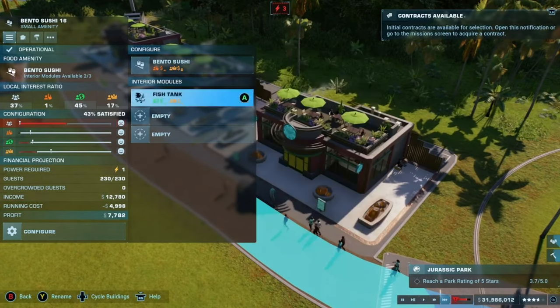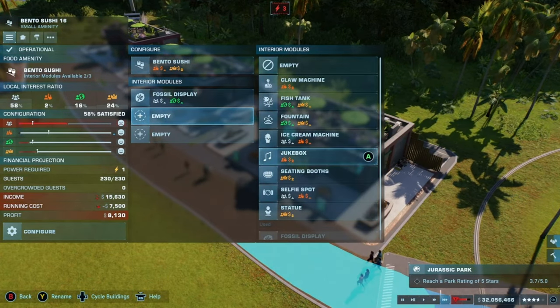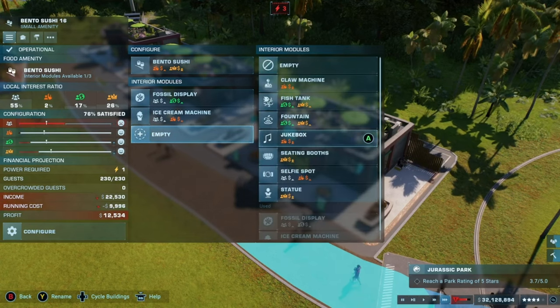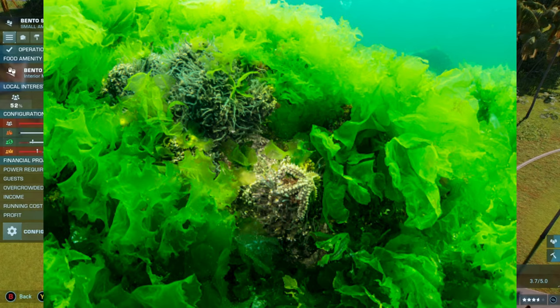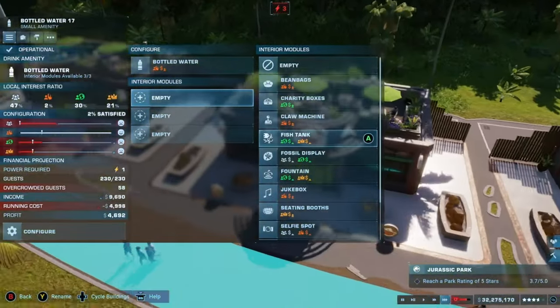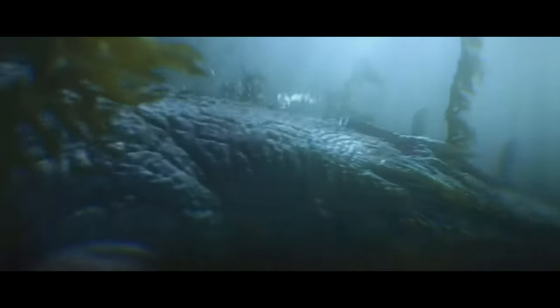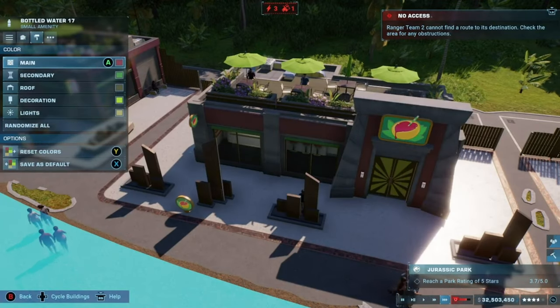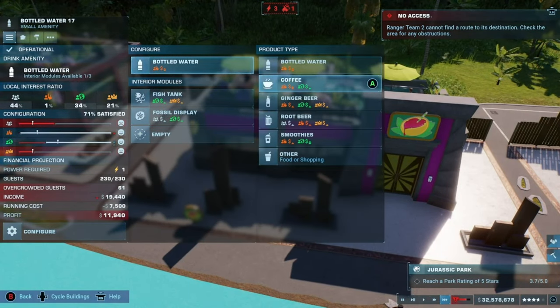We would also require decorations for our new and expanded lagoons. New paintbrushes could be added to our terrain editing tools to make lagoons more vibrant — being able to paint coral, algae, kelp, or seagrass would be amazing. It's kind of a disgrace that the Jurassic World Evolution 2 loading screen shows a Mosasaurus swimming past kelp, yet we're not able to do that in the game. I definitely think this should be added at some point, whether or not we get an aquatic DLC.